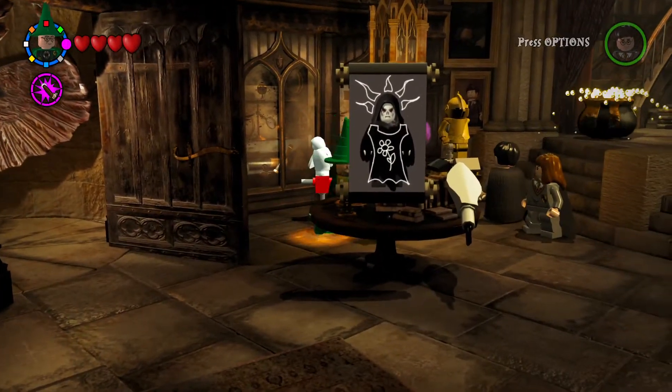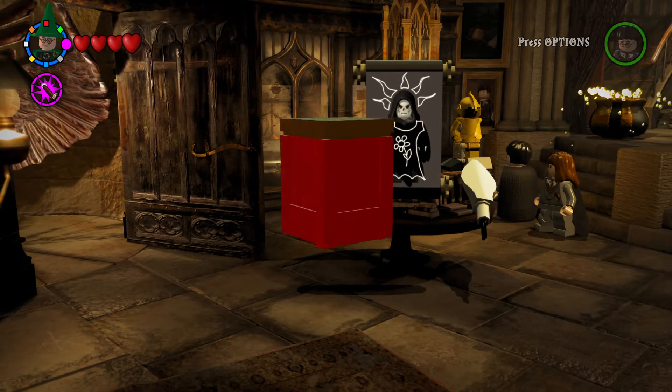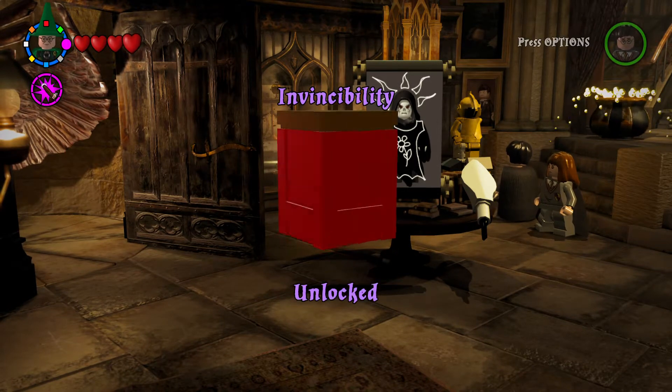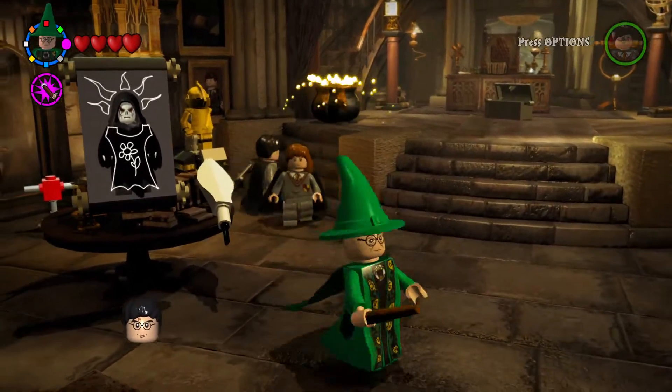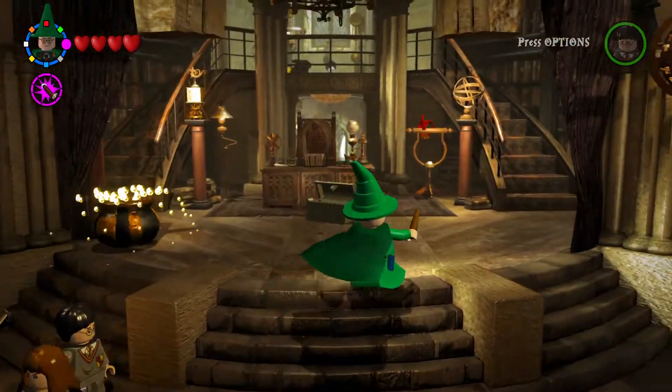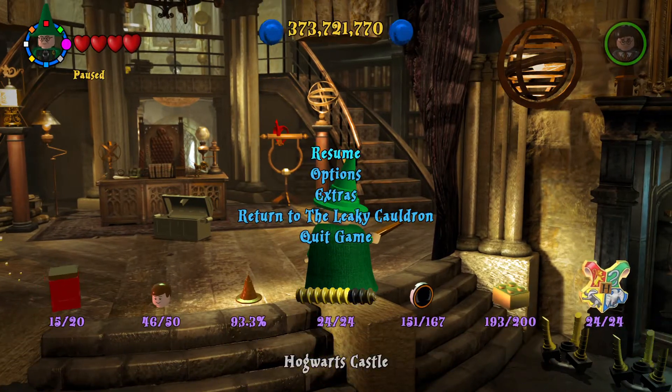Let's give it to Hedwig and see what it is. Cross my fingers — invincibility! Okay, we'll unlock that later. I know that we get Dumbledore in here. 93.3 percent, guys!